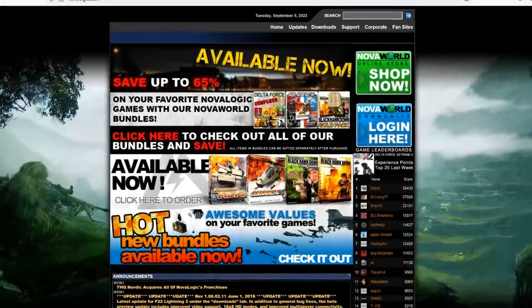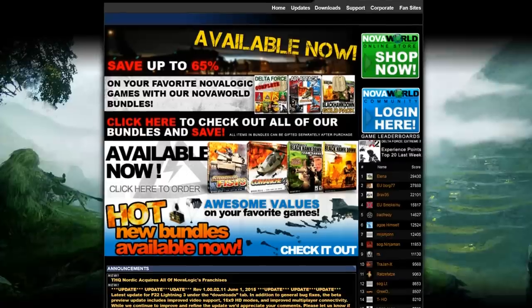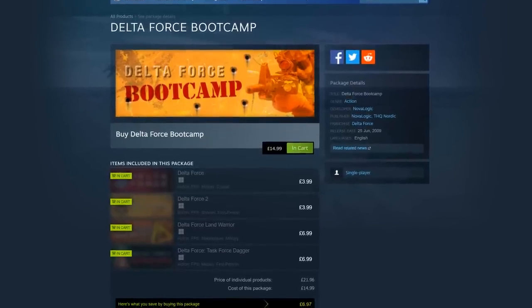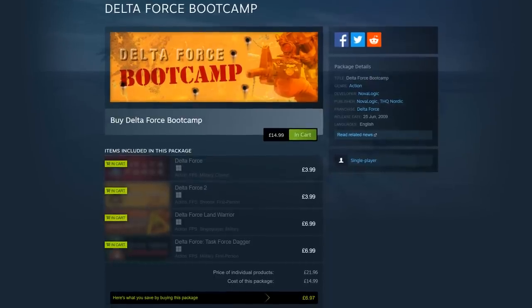It's also worth checking out the original NovaLogic website, because that thing is still up and still running. Plus, you can also revisit the original games on Steam for a bargain price, so you can get the full backstory before launching into the new outing. Until next time, I've been NostalgiaNerd. Toodaloo.